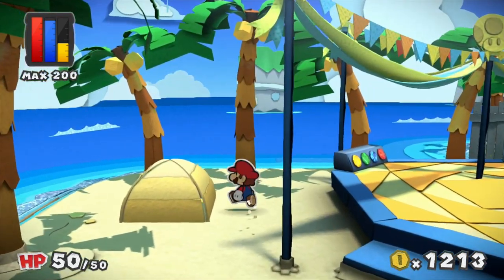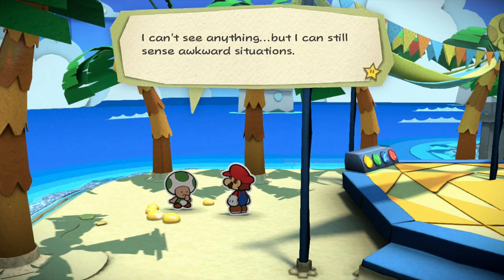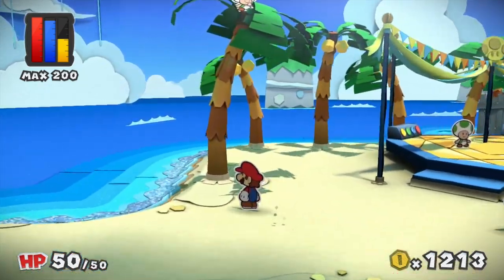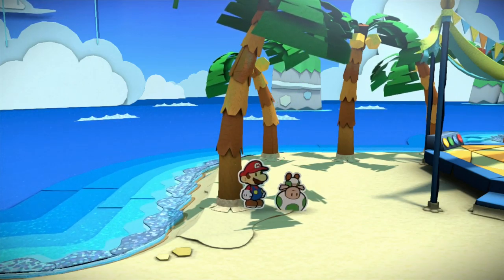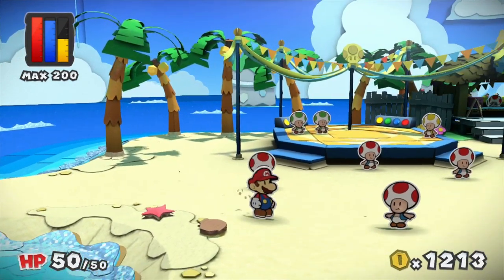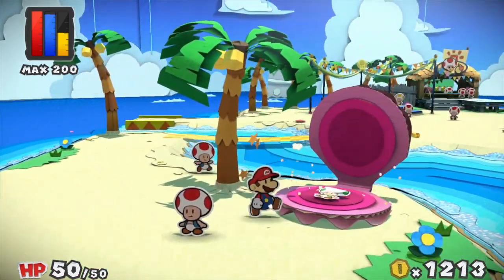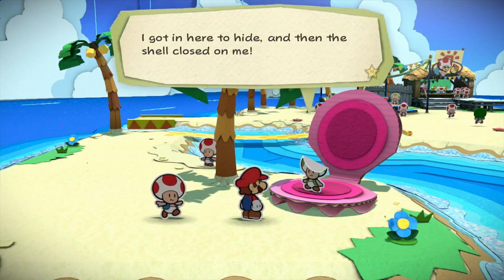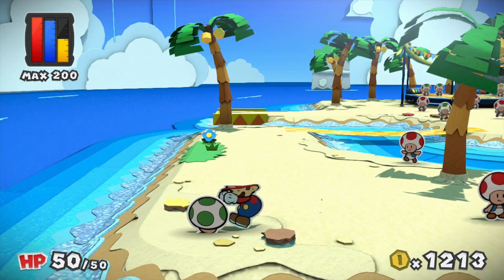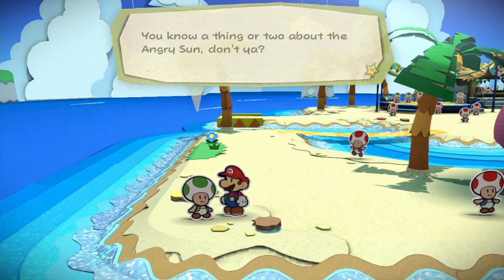I'll show you the easy spots. The first toad has his eyes shut tight so he doesn't get sand in them — he can sense awkward situations though. Found him. This one's hiding up in that tree looking a bit worried. Next, this clam did look interesting — a toad got in to hide but then the shell closed on him, messing up his hair. And another is just chilling in the sand getting a wicked sunburn, noting that the sun sure is angry today.